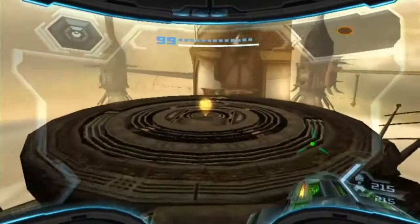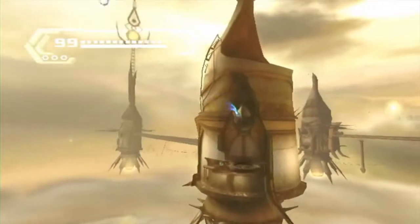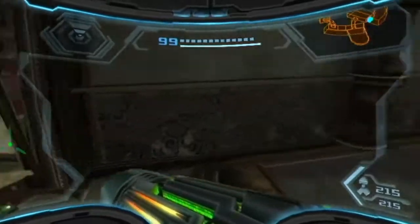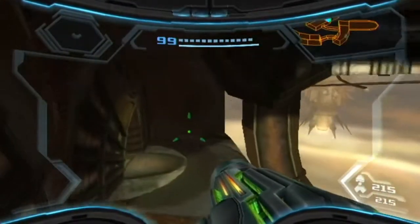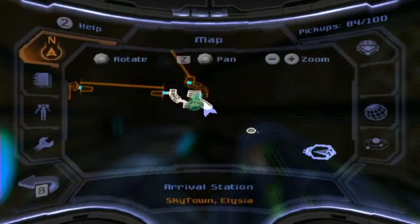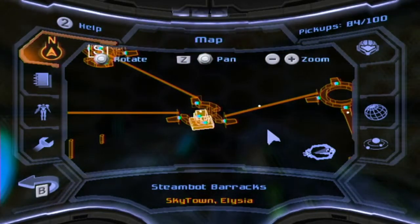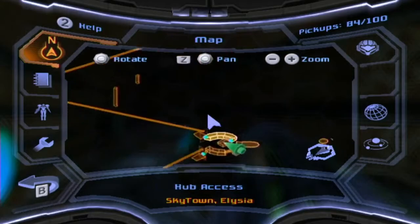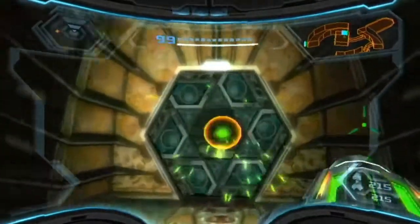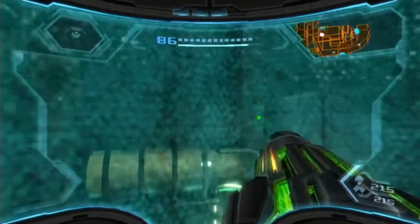Looks like there's only one more left. We haven't been struggling too bad for the most part. The Gandraider fight comes to mind, but it's fine. What is next on the list? The Steamboat Barracks - there was a spider ball track, I believe. I'll head that way and then we'll grab that item.